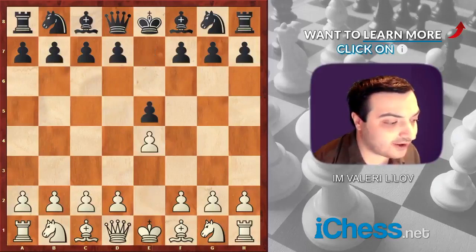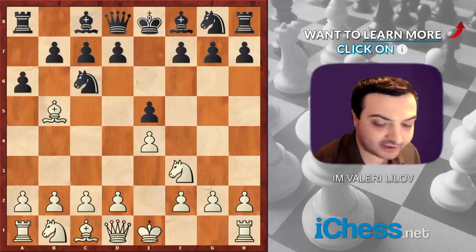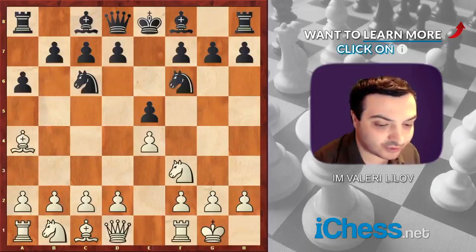After the moves e4, e5, knight f3, knight c6, bishop to b5 — the Ruy Lopez — black decided to play a6. After a6, white plays bishop a4, knight f6, and short castles.